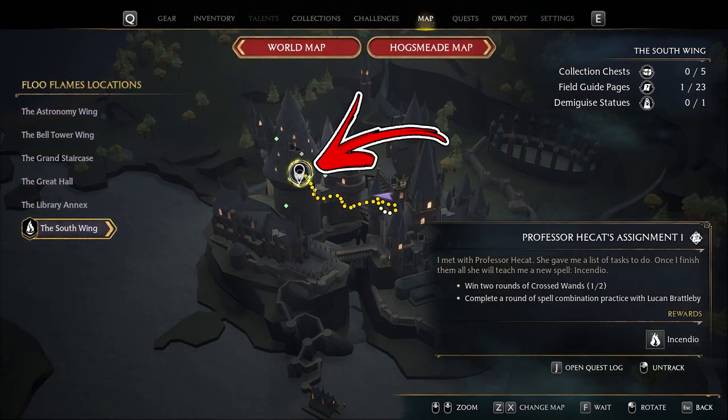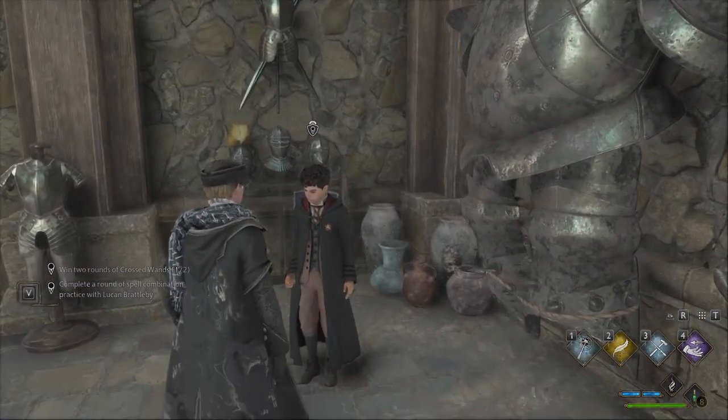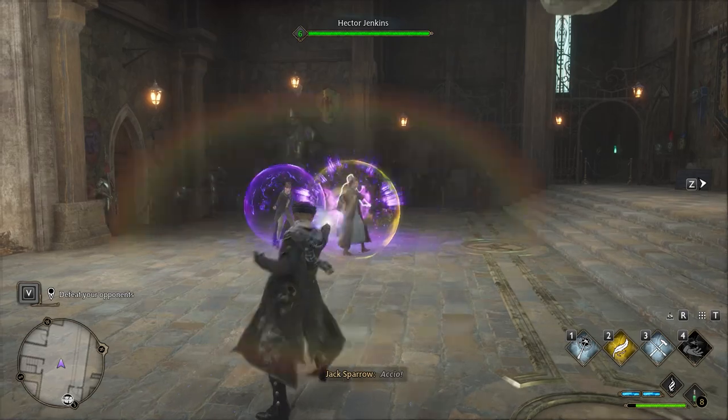Following the quest icon, you will reach an NPC called Lucan Brattleby. To complete the first assignment, you have to choose the second option and win a fight against other wizards.